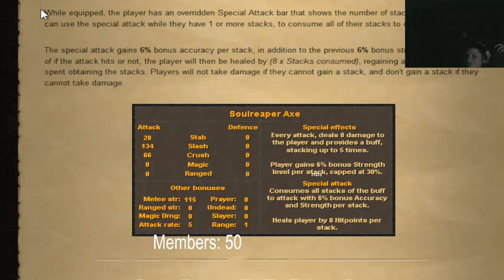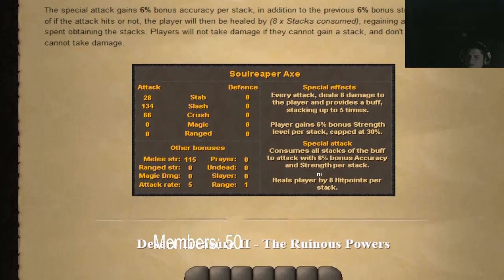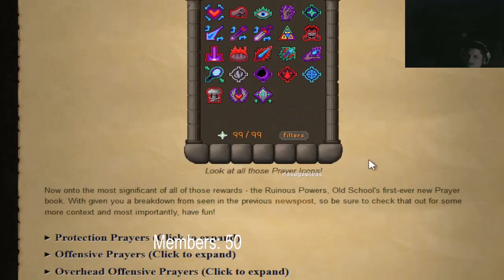It has 115 strength bonus. Every attack deals 8 damage to the player and provides a buff stacking up to five times. Players gain 6% bonus strength level per stack, capped at 30-something percent. Consuming all stacks attacks with 8% bonus accuracy and strength per stack, and heals the player for 8 hit points per attack. Players will not take damage if they cannot gain a stack.